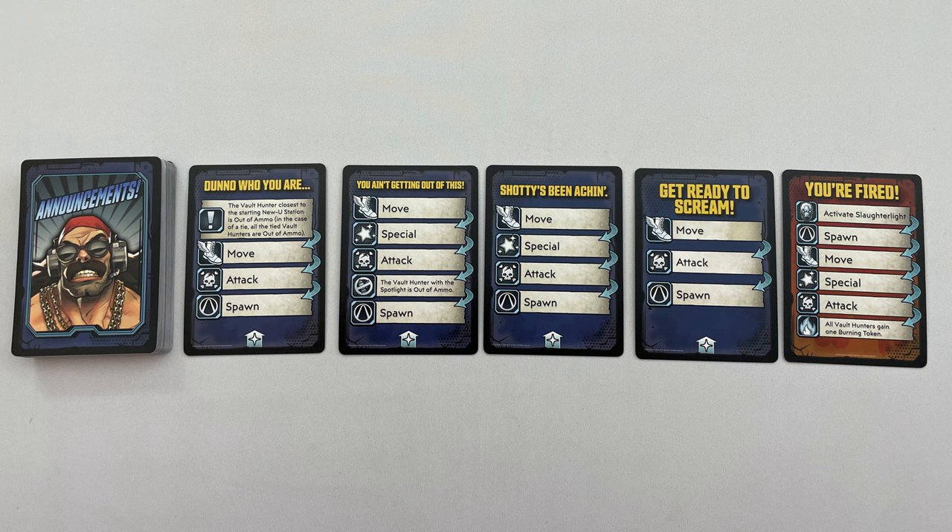A game is played over a number of rounds with 3 phases: the Vault Hunter phase, the enemy phase, and the end-of-round phase. In the Vault Hunter turn, any player will choose their Vault Hunter to activate — this will be known as their active model. There is no start player or turn order; each Vault Hunter is activated completely in the order the players choose. But before we look at actions, we need to look at the zones on the board, line of sight, and range.